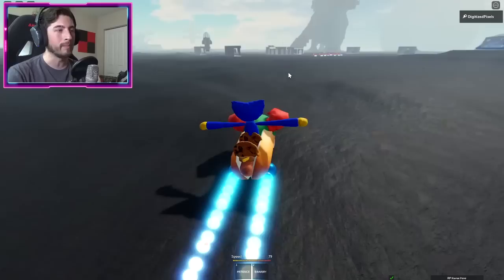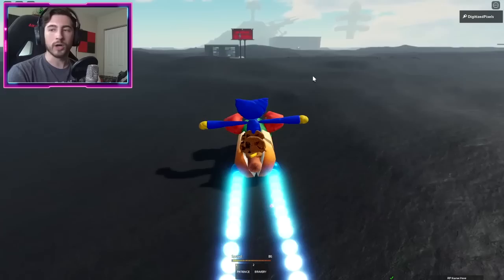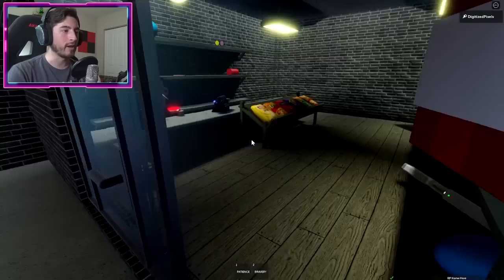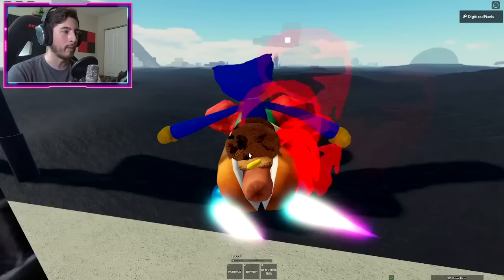Next let's get Determination. Determination is going to be over this way — it's in this store. Hop on out, head inside, and on the back shelf is going to be Determination. It doesn't disappear once you grab it. Once you've got it, hop back into your tiki hot dog mobile.